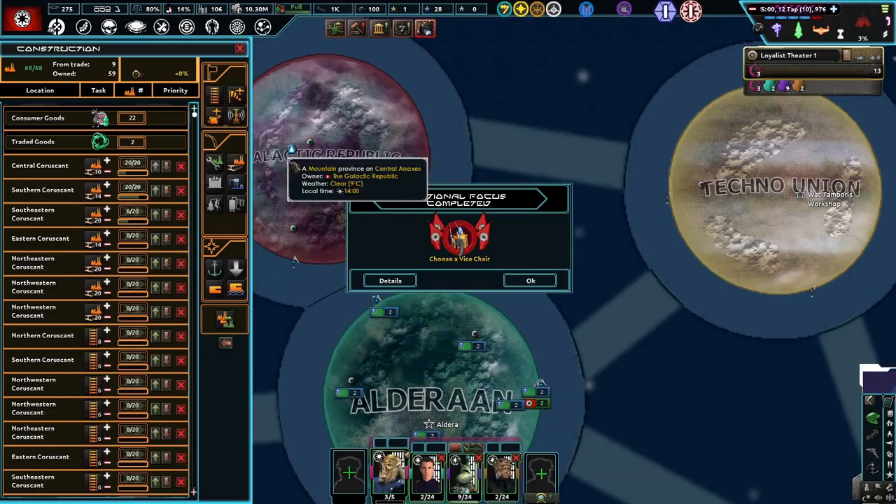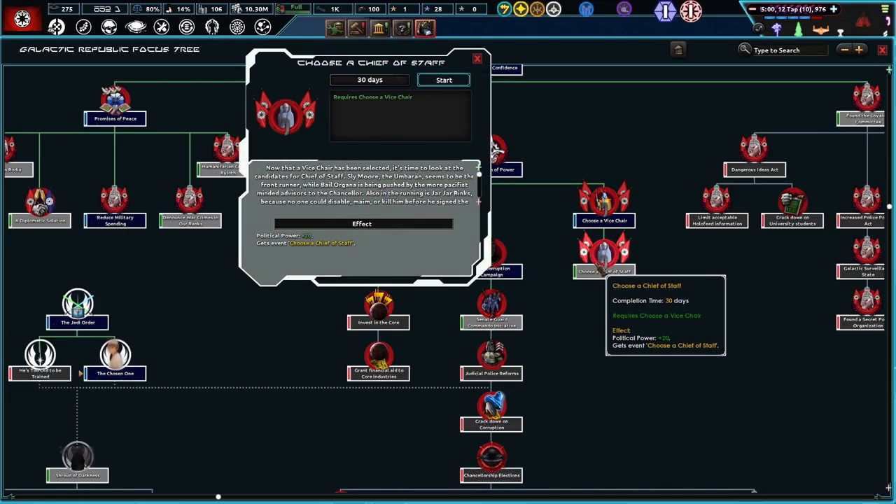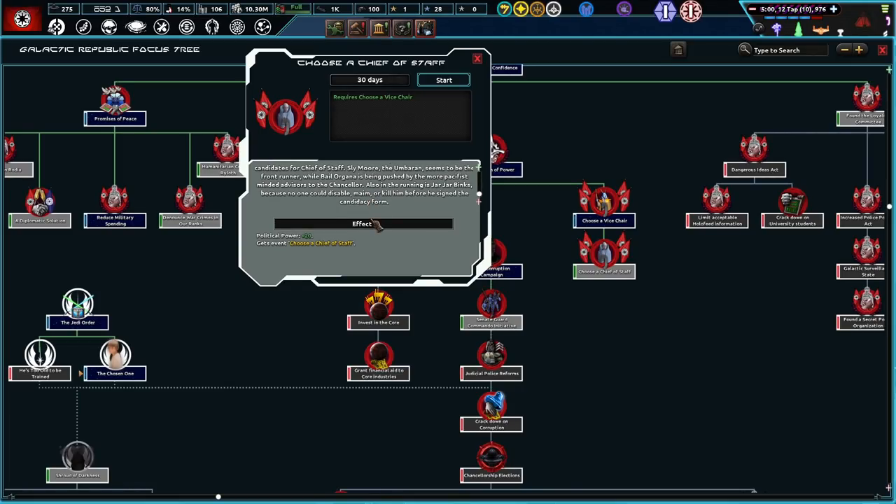We need to choose the Vice Chair. Not bad. And we'll go with 'Choose the Chief of Staff.' Now that a Vice Chair has been selected, it's time to look at candidates for Chief of Staff. Sly Moor, the Umbaran, seems to be the frontrunner, while Bail Organa is being pushed by the more pacifist-minded advisors to the Chancellor. Also in the running is Jar Jar Binks, because no one could disable, maim, or kill him before he signed the candidacy form.